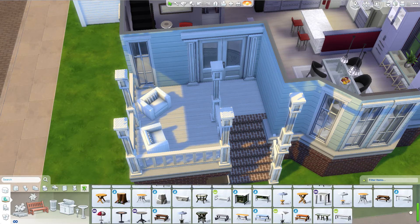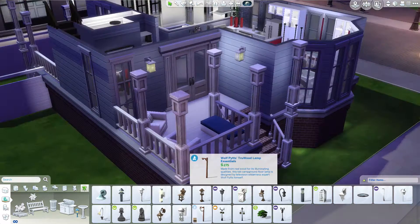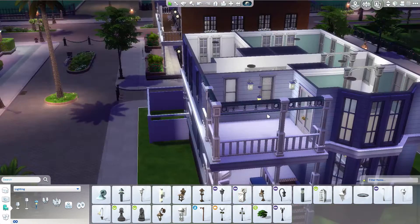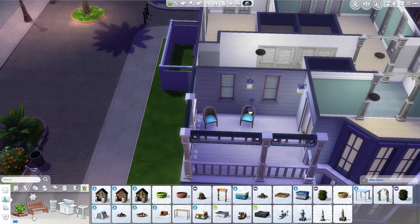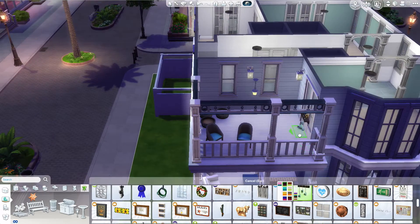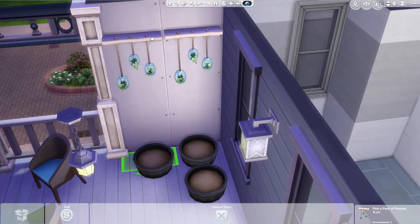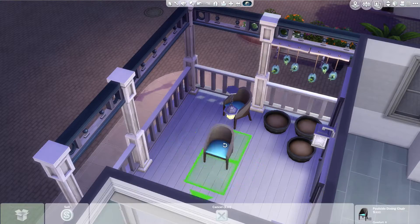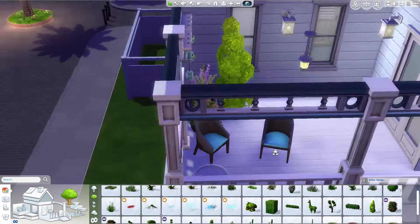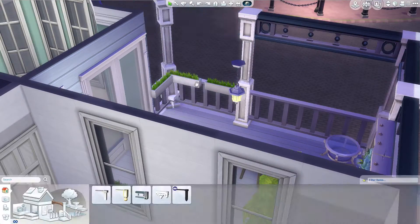I furnished the front porch pretty simply with some Perfect Patio stuff, then I go up to the master porch patio — whatever you want to call it, everyone says a different name. I absolutely love this. To me it feels kind of almost hippie-ish or like a really garden-centric Sim. This is probably my favorite part — I thought it was such a cool and genius idea. I'm obsessed with those planter things from Movie Hangout Stuff. Like anything from Movie Hangout Stuff I love.